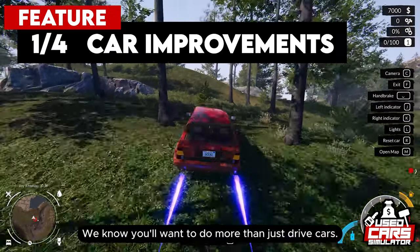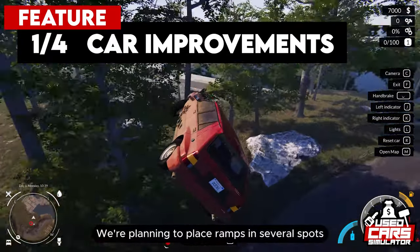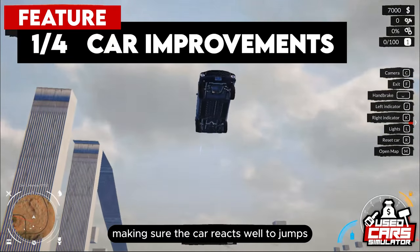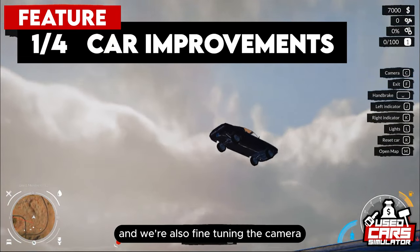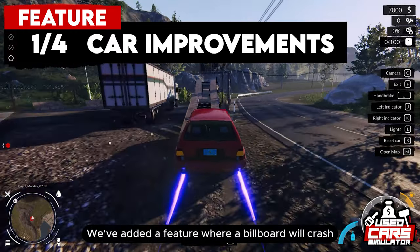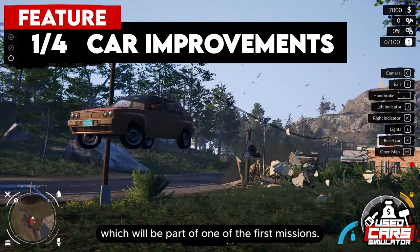We know you'll want to do more than just drive cars — you'll also want to jump with them. We're planning to place ramps in several spots to enable that. We're working on making sure the car reacts well to jumps, and we're also fine-tuning the camera movement and slow-motion effect for better immersion. We've added a feature where a billboard will crash when you hit it during your first jump, which will be part of one of the first missions.